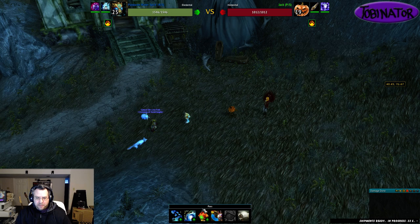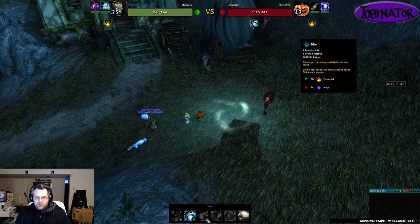I'll go ahead and lead with Whirlpool. The other two abilities I'm using are Water Jet and Dive, and with the speed advantage this fight should be nice and quick.